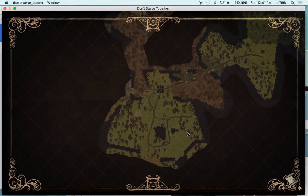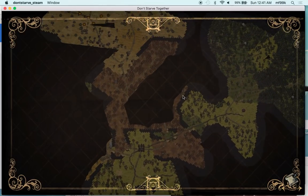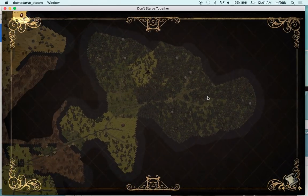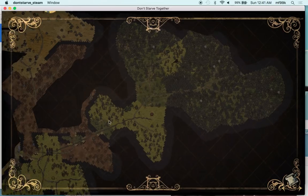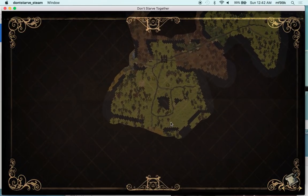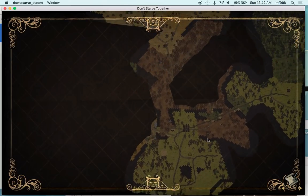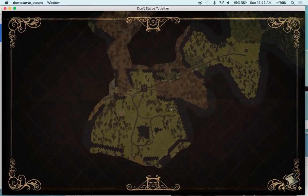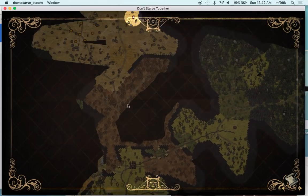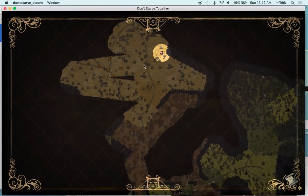Oh my god. Alright guys, so this is wilderness mode on Don't Starve Together. I decided earlier today, almost nine hours ago, I was going to try to set up something that made a really basic AI — I wouldn't even call it artificial intelligence. I just basically made my computer play Don't Starve for me.